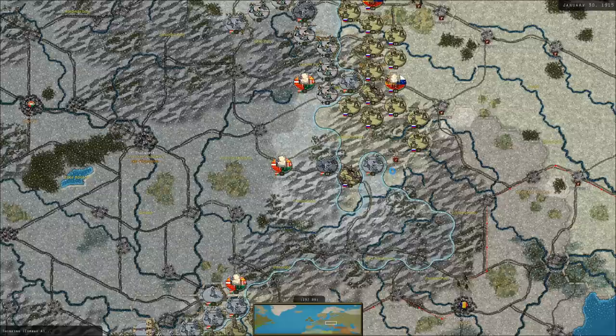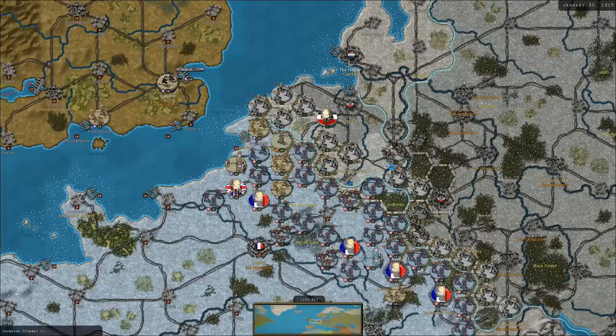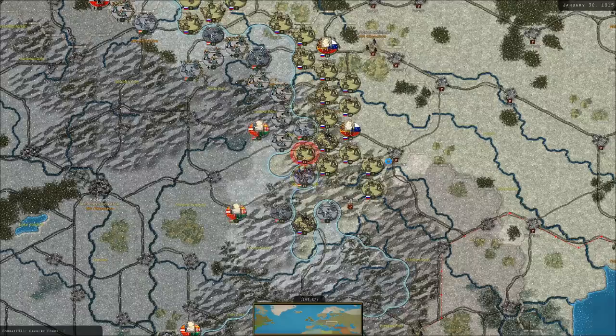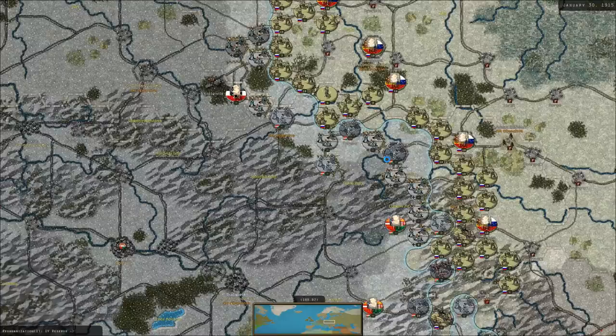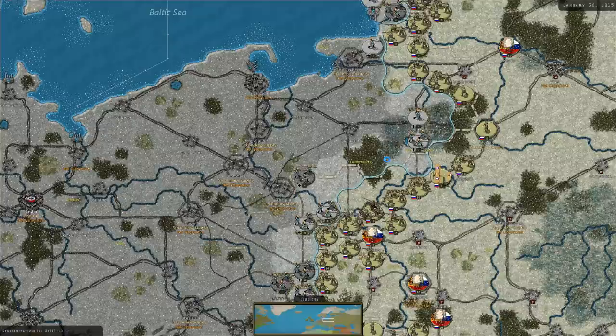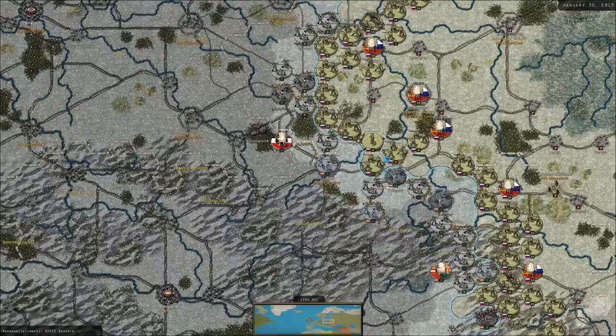There's a counterattack against my cavalry at Klausenberg. The enemy is attempting to break through against some unentrenched troops west of Belgium. Some cavalry attacks in this mountain pass — maybe we can do something about those guys. We want to crush them — the Austro-Hungarians are the bad guys.